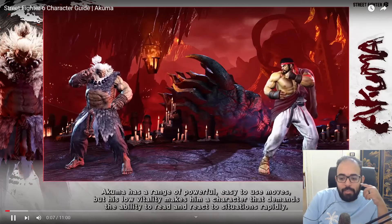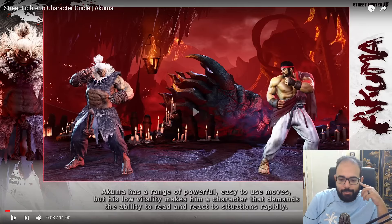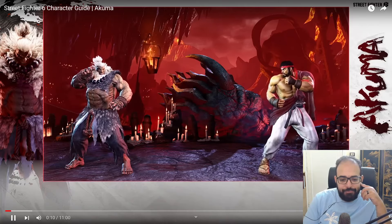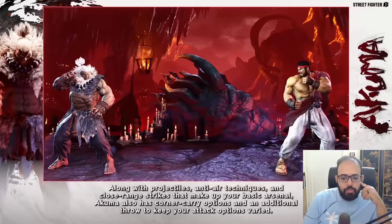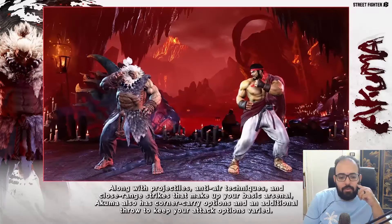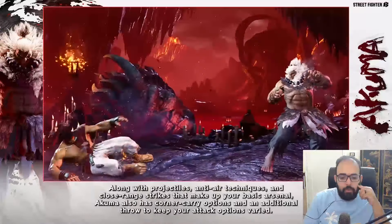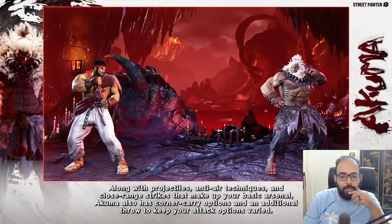Akuma has a range of powerful, easy-to-use moves, but his low vitality makes him a character that demands the ability to read and react rapidly. So they're retaining Akuma's design where he's low HP but he is busted. Along with projectiles, anti-air, and close-range strikes that make up your basic arsenal, Akuma also has corner carry options and additional throws.